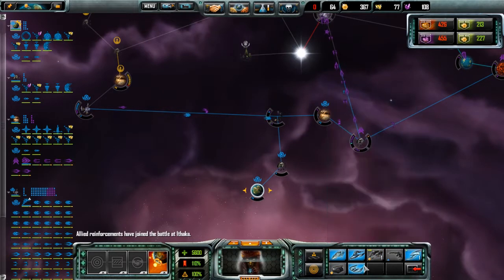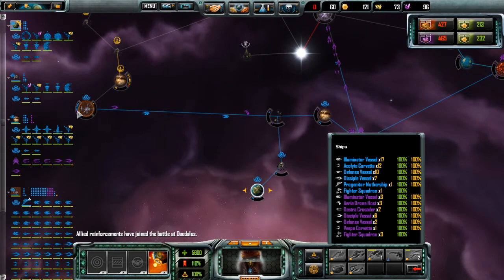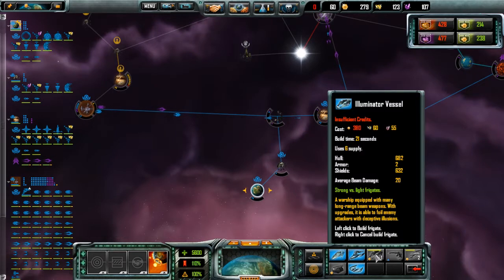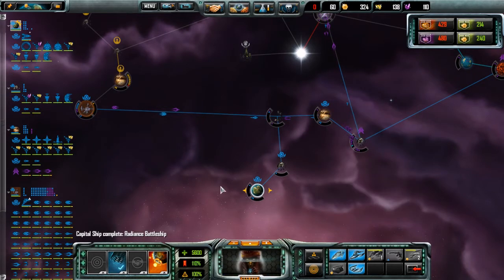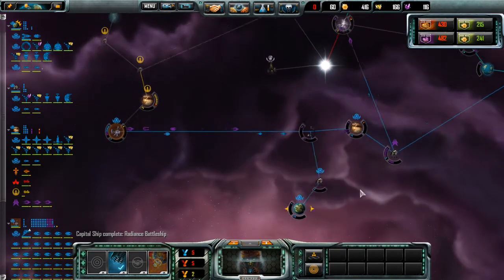A friendly fleet has arrived. Allied reinforcements — I'm going to keep building defense vessels, because they're pretty cheap and effective. And just keep building up my fleet as best I can. Vengeance is a cruel mistress. Alright, Radiance Battleship — get your design anti-matter and head towards the fleet.